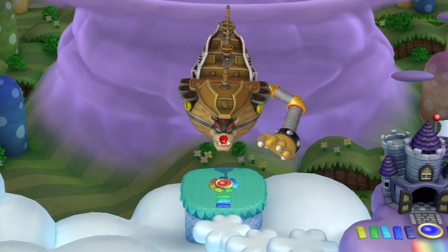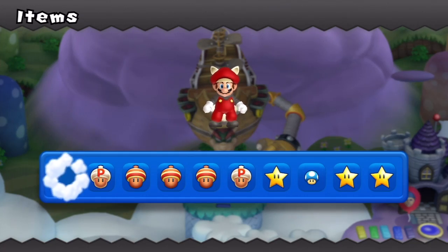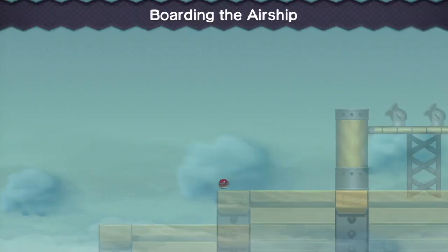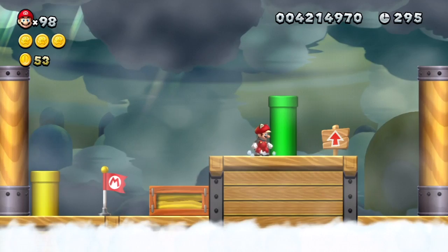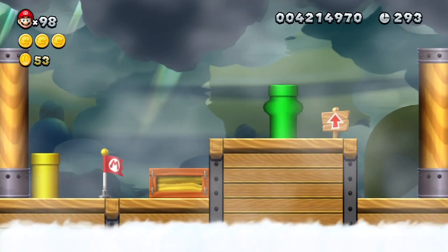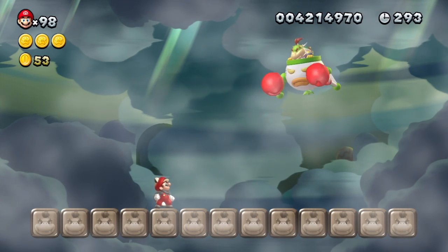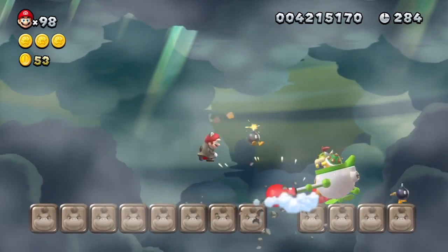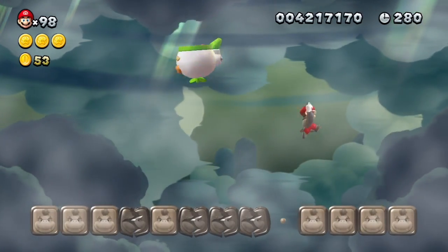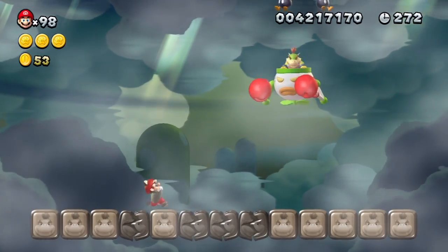When he punched me I was not expecting it to move that fast. Maybe I shouldn't have used that — actually, I'd rather use this. I forgot you start out here. I'll go in with this — actually the fire flower is a little bit better. I think I can do it this time though. I shouldn't stand on the edges; I don't know what I was thinking there.